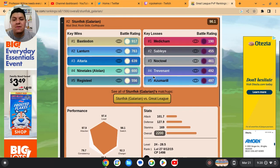Stunfisk is gonna have a good day against Bastiodon and also against Lanturn — remember Lanturn is one of the meta Pokemon right now. It's also good against Altaria since Altaria is a Flying type and Rock Slide hits it. Against Alolan Ninetales, remember that Pokemon is a Rock type and has Charm.